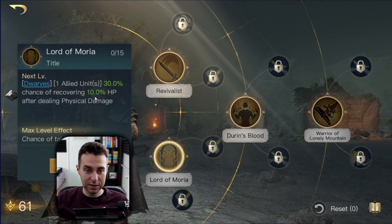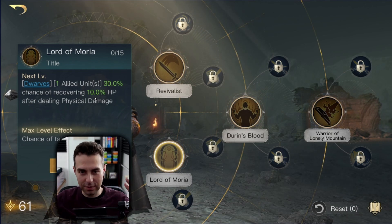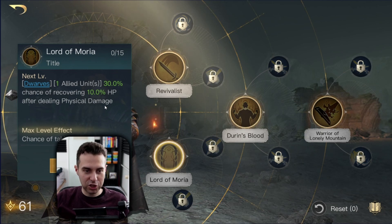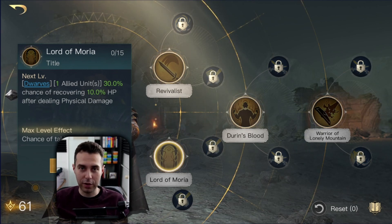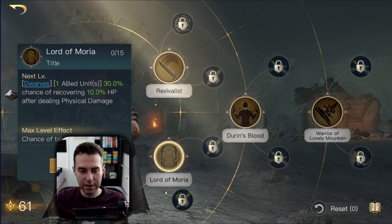This is great since with the Retaliate build, whenever we get hit we counter-strike, and whenever we counter-strike we get a chance to proc this healing effect. When you have maxed it out, the chance is increased by 5%, so instead of 30% it becomes a 35% chance of proccing — that's great.